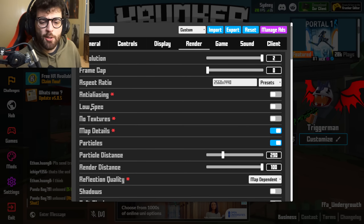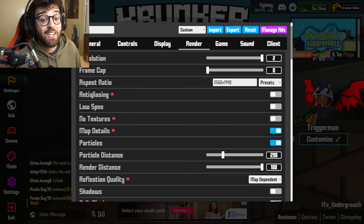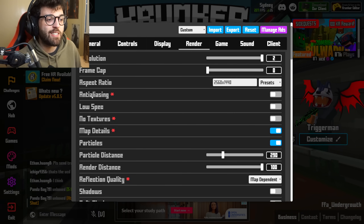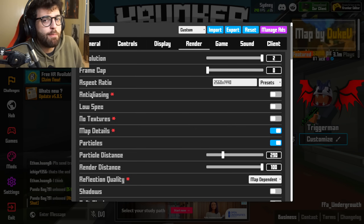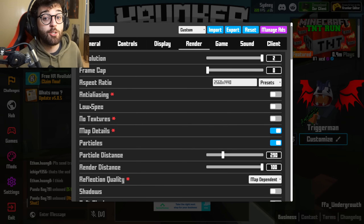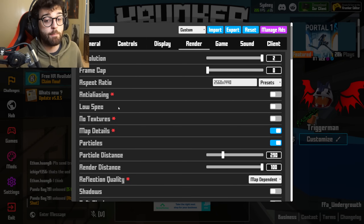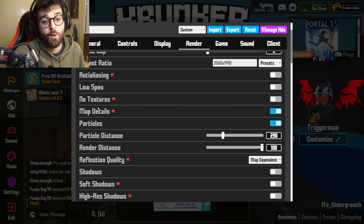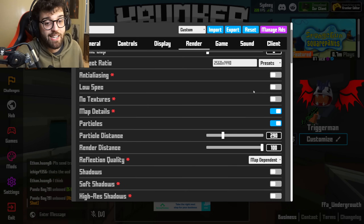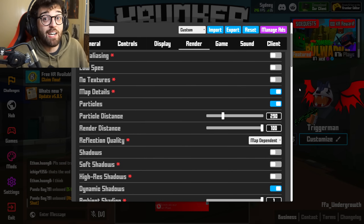For anti-aliasing, it makes the game look nicer but hits your FPS — for most people, don't keep it on. Low spec is kind of cool — it doesn't show the legs of your opponent, so if you want to practice aiming at chest and up, you can turn it on. No textures is simple — with map details on you get detail, with it off you have no textures whatsoever. Particles just show some floaty bits here and there — I keep it on as a nicety.